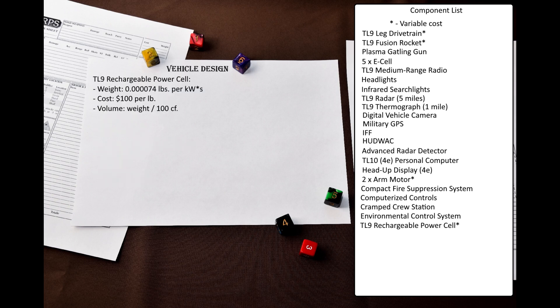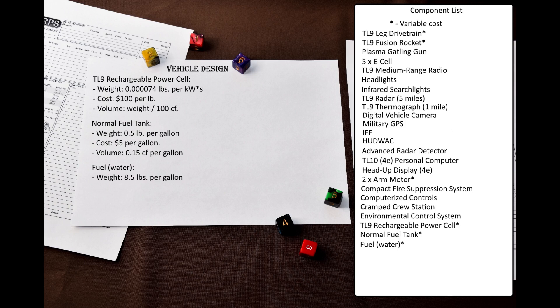The next major component category is power plant and fuel. Our mecha will need to be able to walk, fire its plasma gun, and also fly for a short time. Its fusion rocket engine consumes 0.02 gallons of water per hour per pound of thrust. Since this is going to be a small vehicle, it would be better to just give it energy banks rather than a power plant. TL9 has rechargeable power cells, but the exact capacity will be determined later in the spreadsheet. Our rocket engine also needs a fuel tank — a normal fuel tank — and the fuel itself is normal water, which is effectively free but weighs 8.5 pounds per gallon.